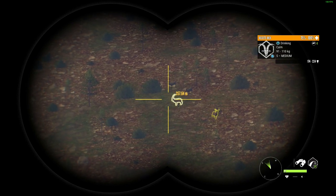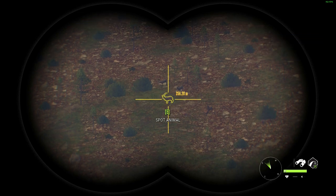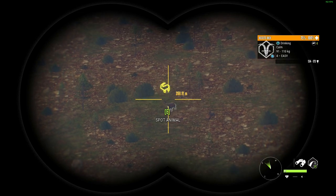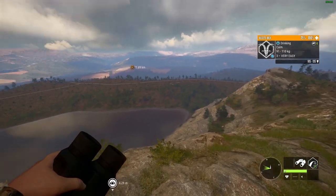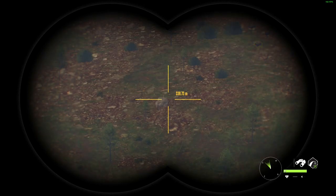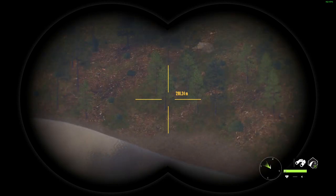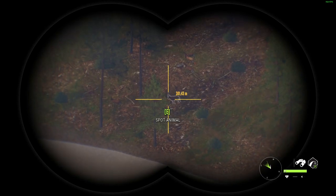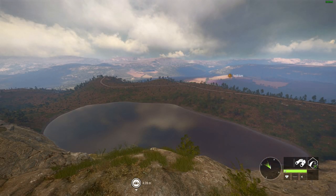That is actually a really large one right there. That is a level 5. And that is a nice level 4 right next to it, so we're going to take this guy out. I should probably make sure that there's nothing else in the area first. I don't think there is though — I think that guy is probably the only thing decent here so we'll go ahead and shoot him.